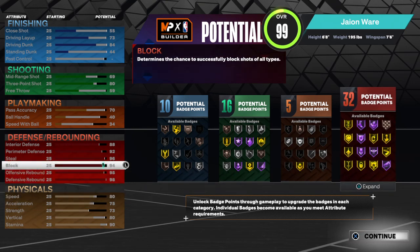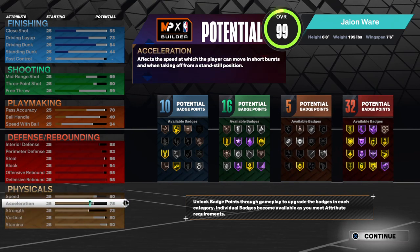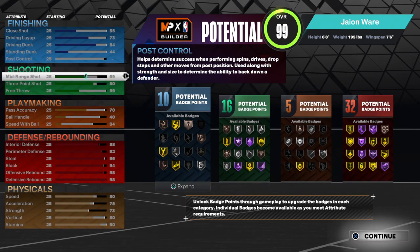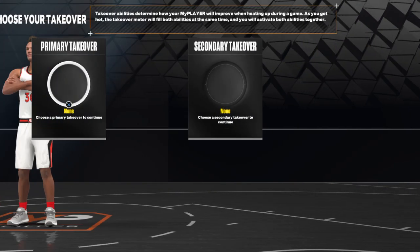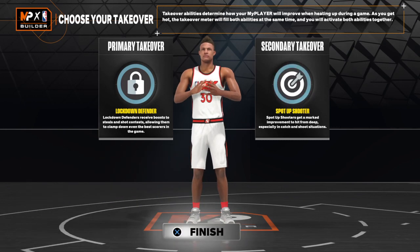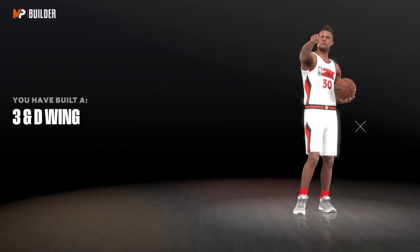You want a pure lockdown build at the small forward — this build is calm. I ain't gonna lie, you can use this in stage, you can use this in any game mode as long as you got a ball handler. I'm gonna run lock and sharp take for this build — and you got a 3-and-D wing.